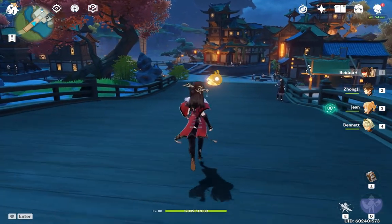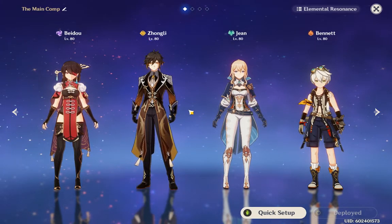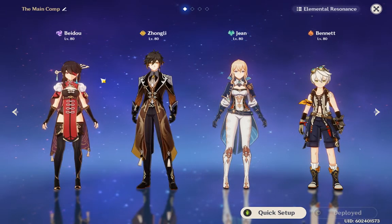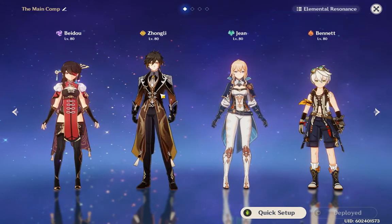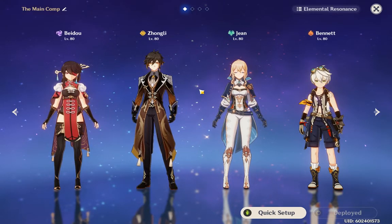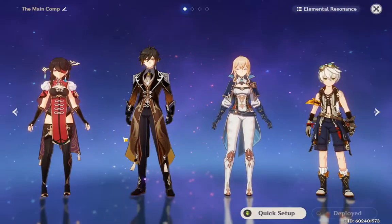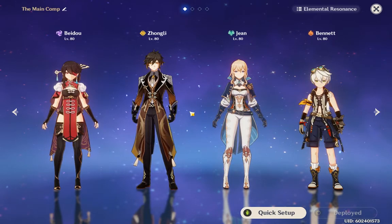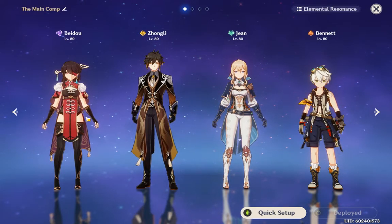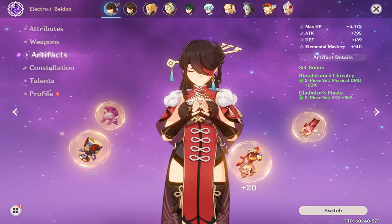As for Beto's team comp, she can pretty much work with anybody. But if you have a main DPS, it's best to have a crowd control character, and it's always good to have Zhongli since he decreases physical resistance. If you want elemental reactions, you can run a hydro team for Electrocharged, which is pretty nice. Other than that, Beto can fit with pretty much anyone.